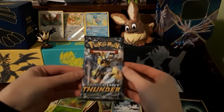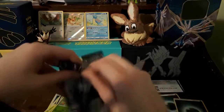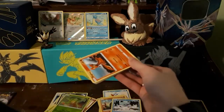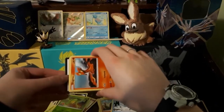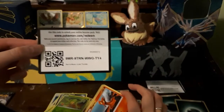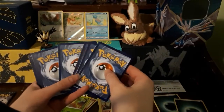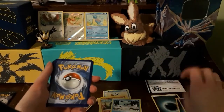Alright, got another pack. Oh my goodness, so hard to open. Looks like we got a Slugma right on the top. It's always upside down, don't know why. Two, three, four, three — and then the energy. Got a psychic energy that time.